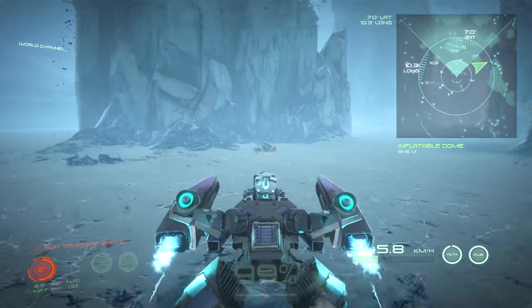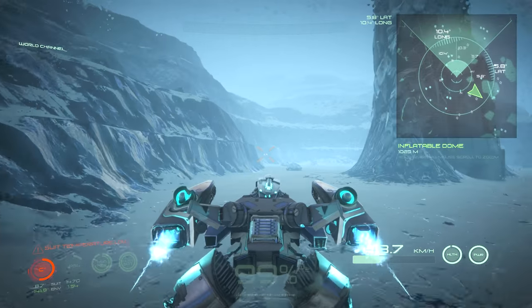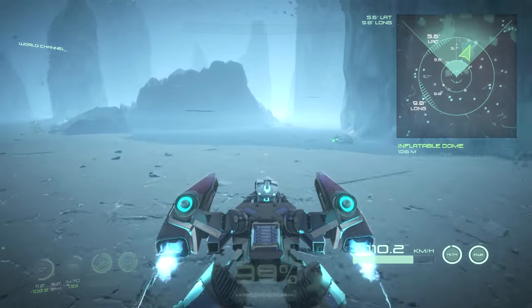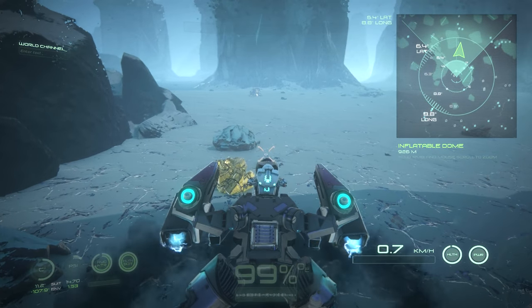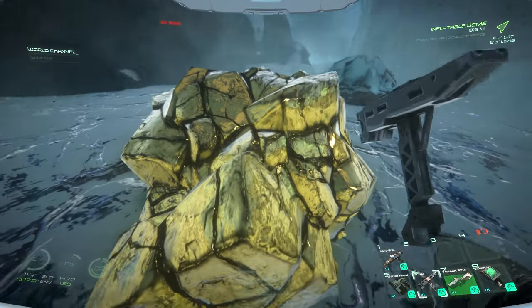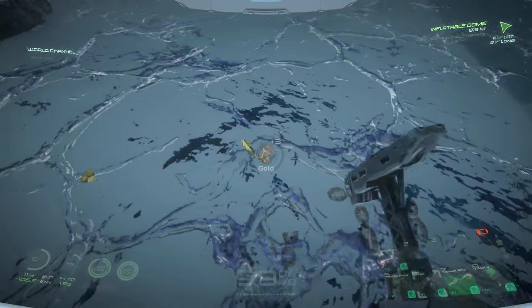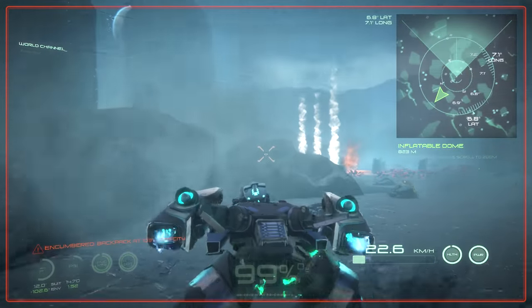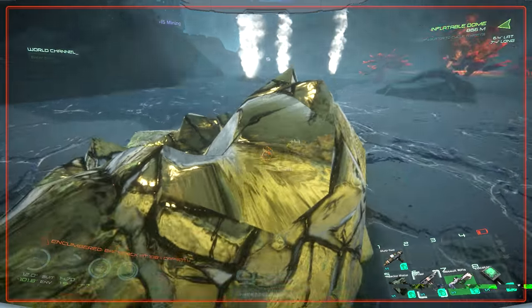I wish there were some aluminum nodes on Azeal instead of all these nickel nodes, because you can only make so many heat cells. That looks like gold - I'll grab you. Looks very yellow for gold. So now I'm definitely lost. We got more gold - I will not complain at this time. I have no gold anymore, so this will help me out.